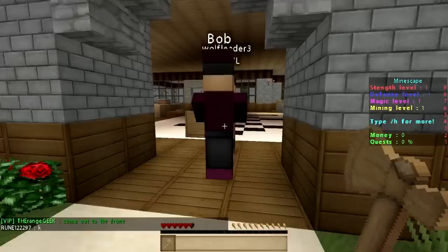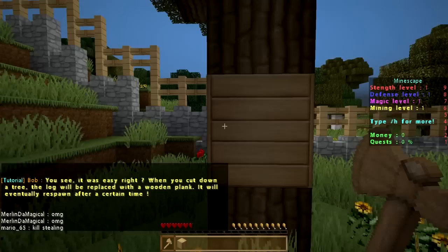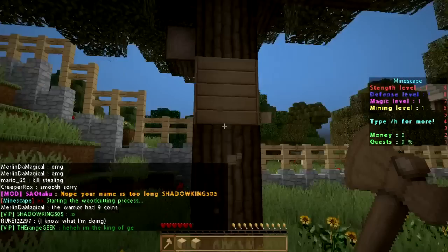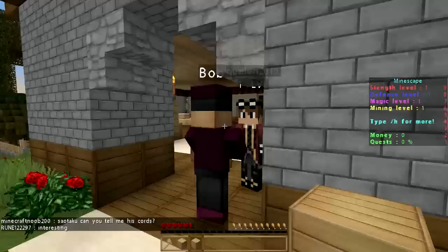Bob says: 'Here, take this bronze axe and cut down a tree. I will tell you what to do next after.' So I guess we need to cut down a tree. Here's the tree — we'll start by holding left-click on one of the wood blocks. There you go, it mines some wood, and as you can see in the bar it just gave me an oak wood. The block changes and it respawns pretty quickly — I think this is due to the speed on tutorial island. Let's go ahead and talk to Bob since we've got a couple blocks of wood.